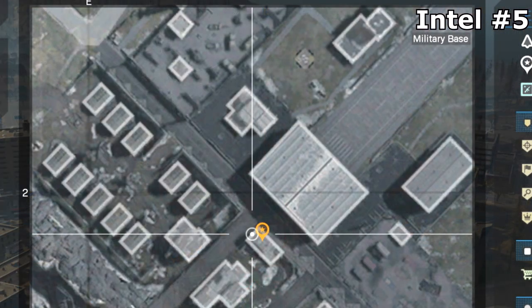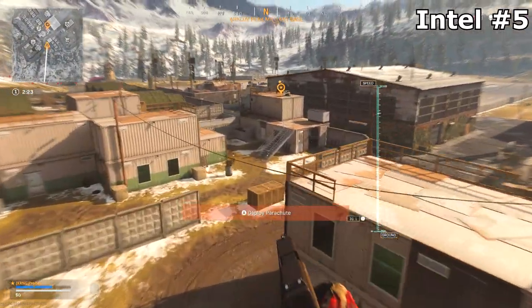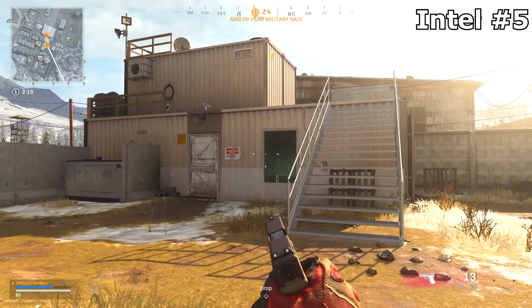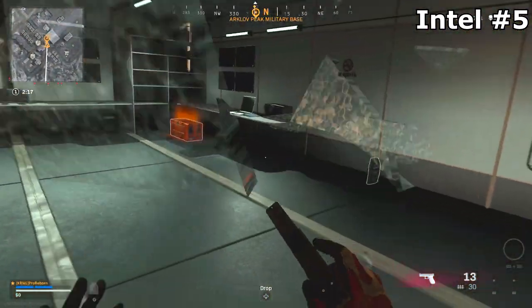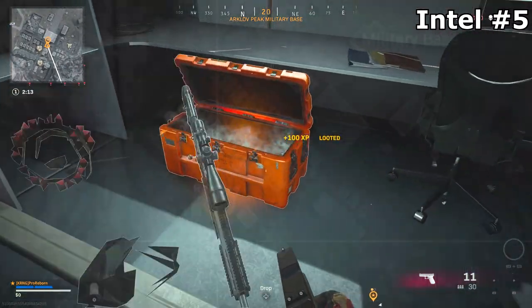From here, you're going to want to go to the fifth intel location which is going to be nearby at the military base, and luckily both the fifth and sixth piece of intel are at this base. For intel number five, it's going to be located on the bottom floor of a large building near the hangar in military base. From here, just trigger the actual piece of intel and move on to the next and final step.